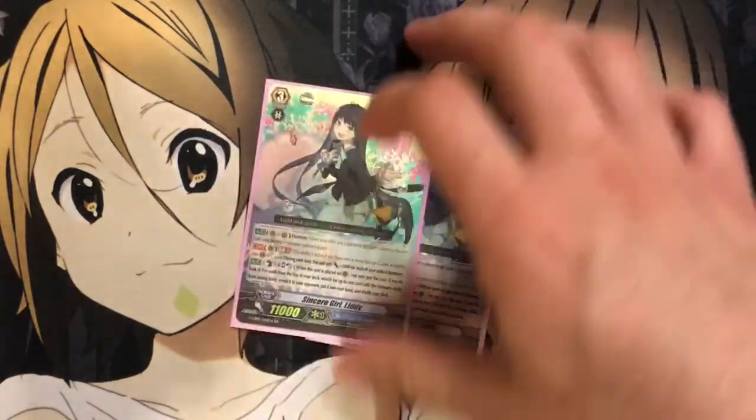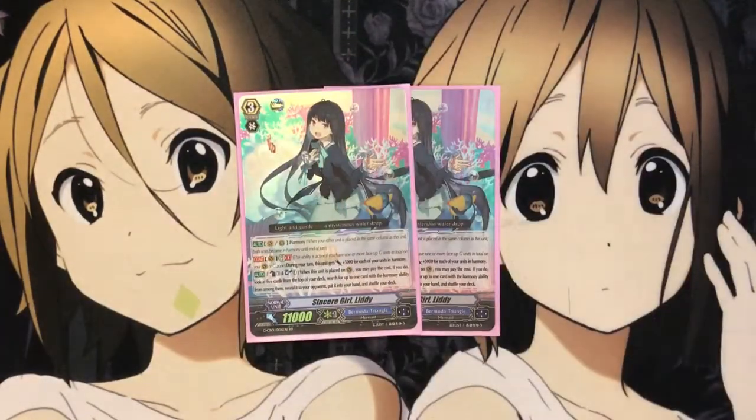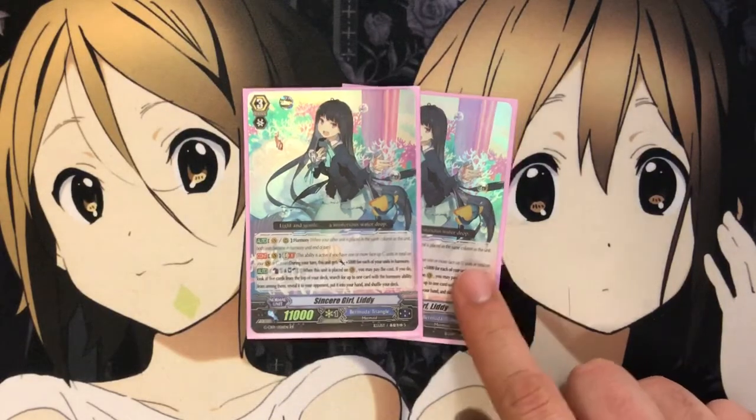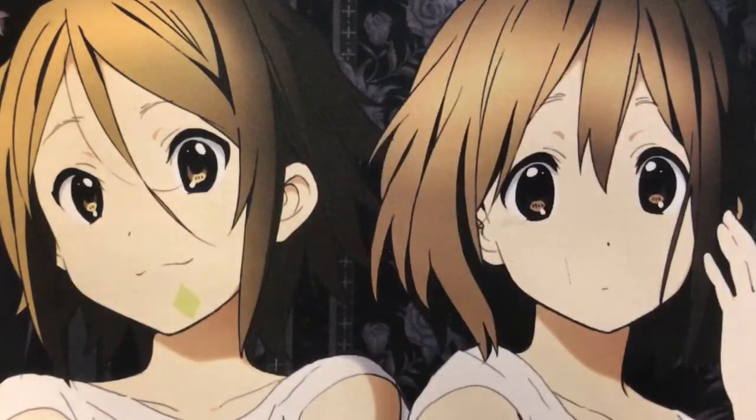And 2 Liddy. This has a vanguard counterblast and soulblast effect. When placed on vanguard, you check the top 5 cards of your deck for a unit with harmony. Very easy to search out cards you need, including Loras, since she has harmony.